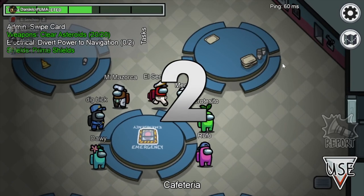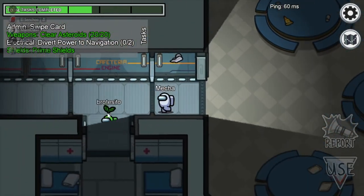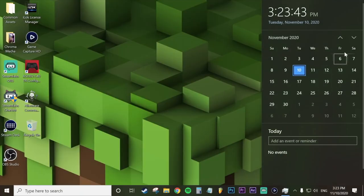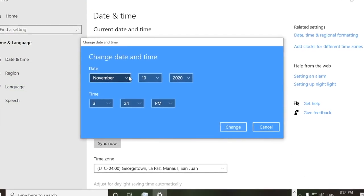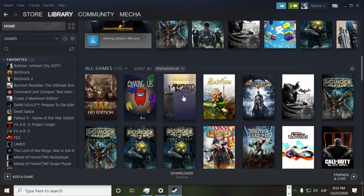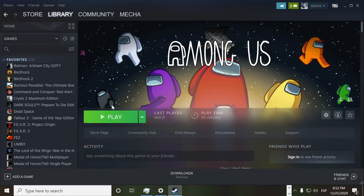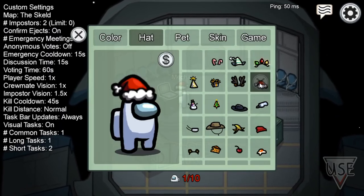Did you know that Among Us has special seasons based on calendar events? There are Christmas, Halloween, and April Fool's Day events, and you can actually force them. If you go to your device's calendar and change the date, you'll make the game think it's actually that date, and it will trigger the event. For example, if you set the date to December 25th, it will trigger the Christmas event. Each specific event unlocks different things — this Christmas one unlocks a bunch of Christmas hats, which will not only make your character look extremely epic, but will make everyone ask you how you got them.